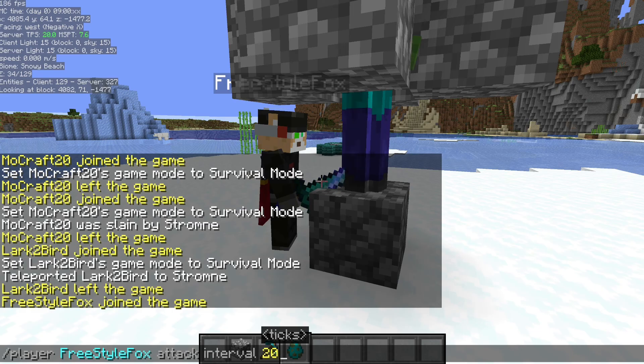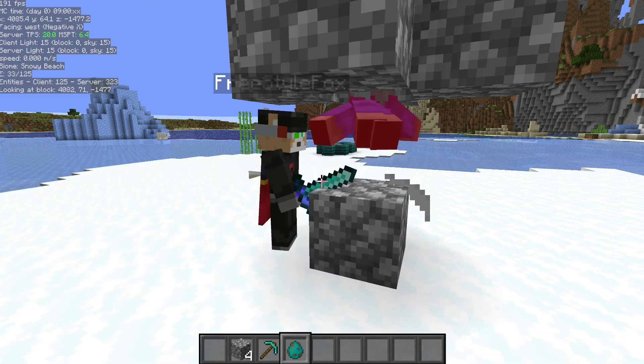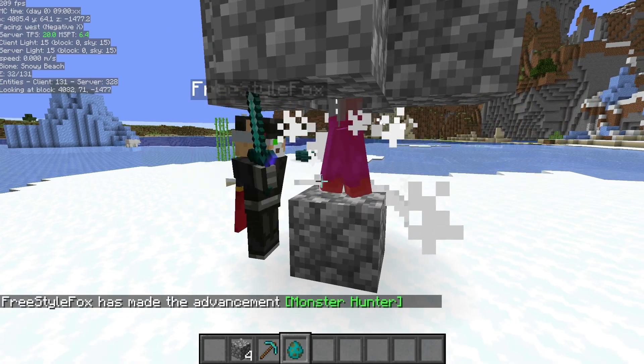If we want the bot to attack on an interval, we can do slash player, player name, attack interval, and then the number of game ticks for each interval. At 20 game ticks that's one second. If you had a haste beacon you could do 11, and the player will continually attack every specified number of game ticks.